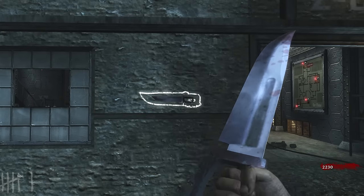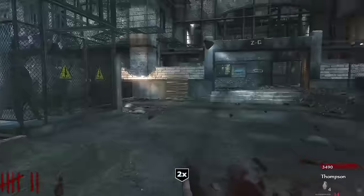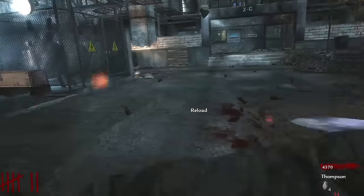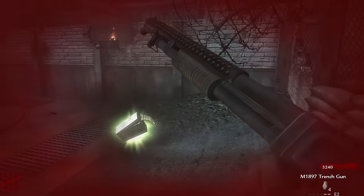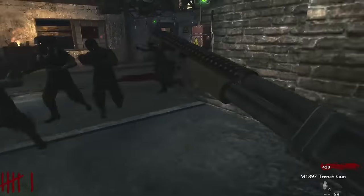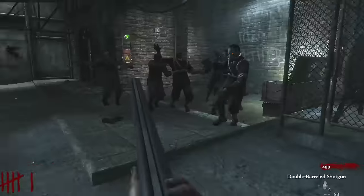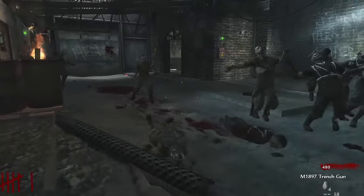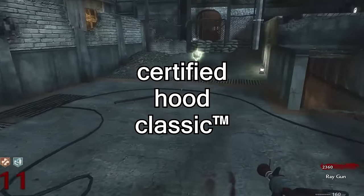Last but not least, we have the Bowie Knife — a large, fixed-blade fighting knife that will one-hit kill zombies up to round 11. However, the Bowie Knife is very expensive, therefore not being of much use. With the changes brought by this map, COD Zombies would never be the same again. For the first time, players had a realistic expectation of making it to round 50 — expectations that would usually be crushed by how ineffective un-Pack-a-Punched guns turned out to be at higher rounds. Couple that with the map's design of showing instead of telling, and you have a certified hood classic.